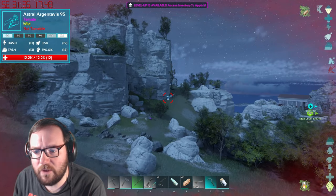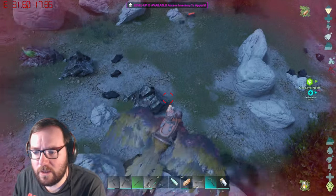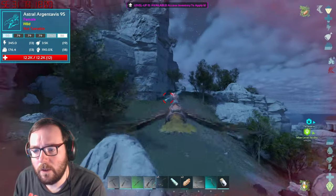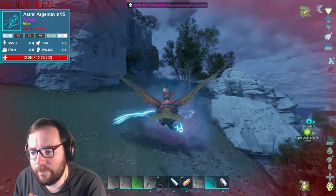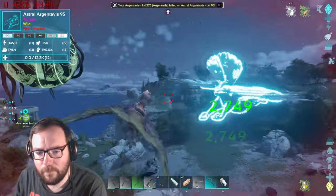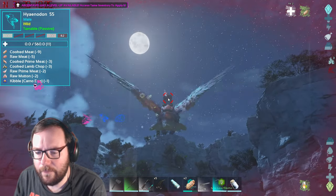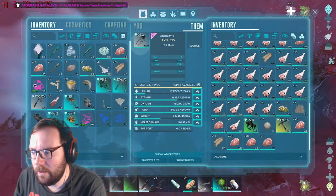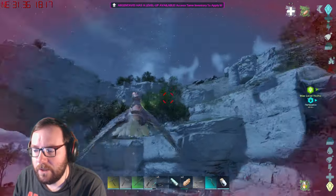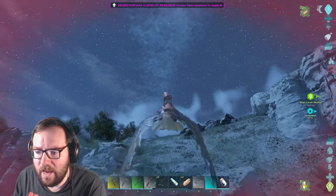Wait — is that an astral argentavis? 12,000 health, Jesus Christ! There's also an infinity lion here. Can we take it? 94 damage — you know what, we'll take it. That's ours! We got a better pick and what looks like a diplo saddle. Astral argentavis are around here — I wonder what other astral creatures we'll run into, maybe an astral rex or spino.